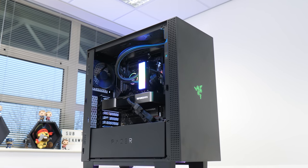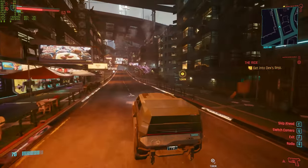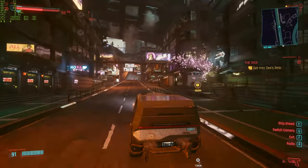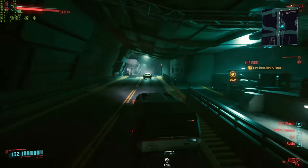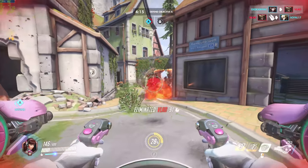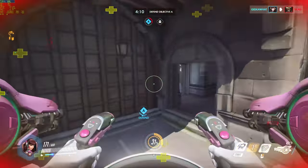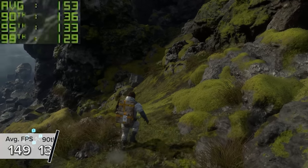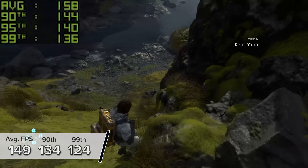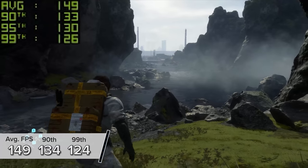Now you've seen how good this system looks powered up and the build process, let's dive into performance across more than 15 of the most popular titles. New for this video: in the description there's a playlist with full five-minute gaming benchmarks for each title on our new channel called Benched — go check that out. Kicking off with Death Stranding at 4K high settings with DLSS enabled and set to quality, this system averages 149 fps with 134 and 124 for the 90th and 99th percentile results.